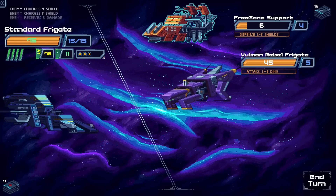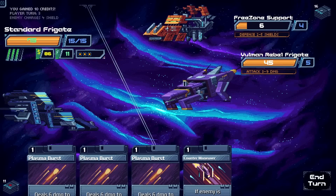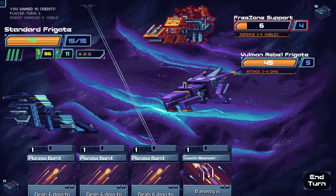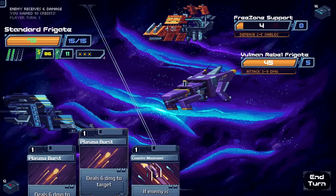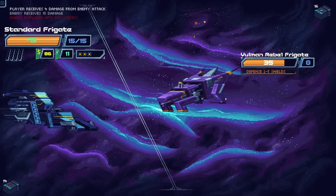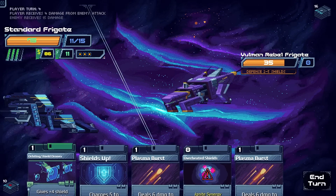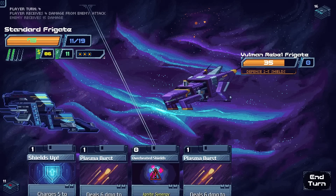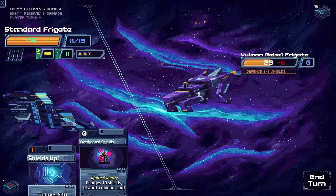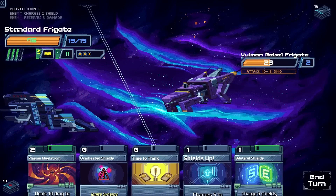We blast and overheat. We use Crypto Hack while both enemies are alive for extra credits. Then we blast the first enemy dead, and Counter Maneuver the bottom one since we have extra energy. We dunk on him with more blasts and put up more shields. He rolls big so it wasn't quite the dunk we expected, but he falls.